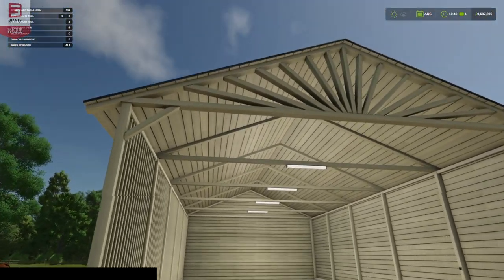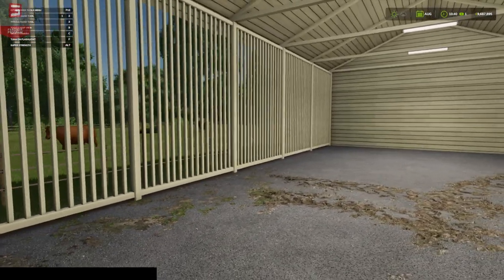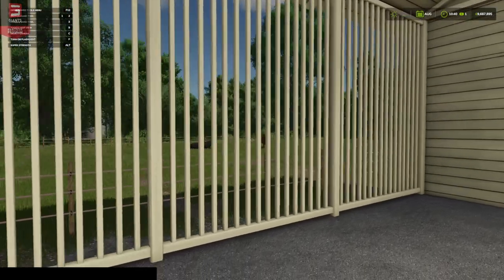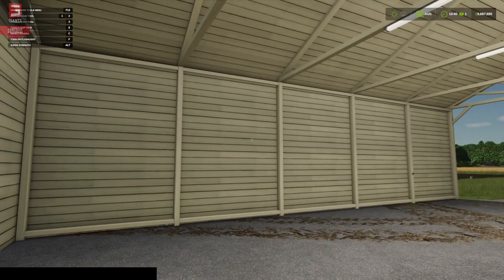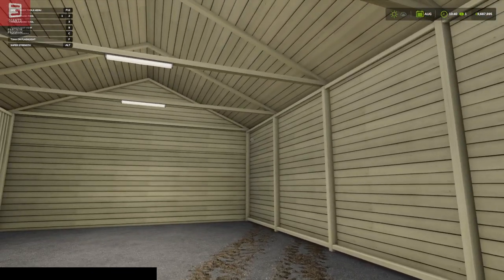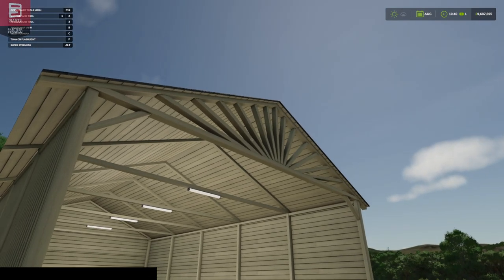It also looks like it has lights — lights are on! You could have this next to your house as a really large carport, put all the family SUVs in there, or you could fit tractors, bales, whatever you like in here. It's got an airy side on one side — so whichever way your wind and rain is blowing, that's the side you want facing. But that's really cool, I really like this.